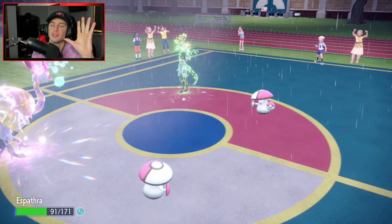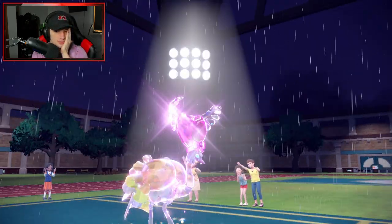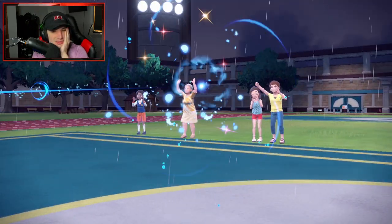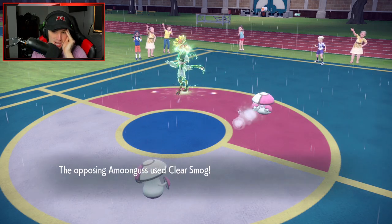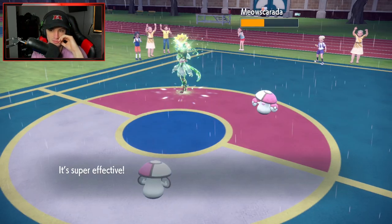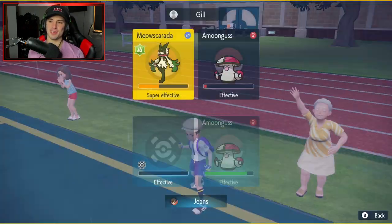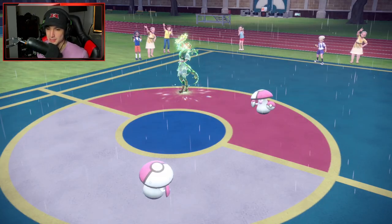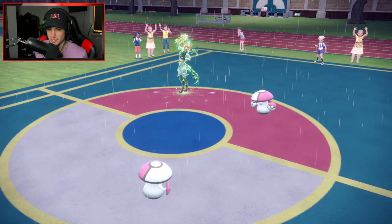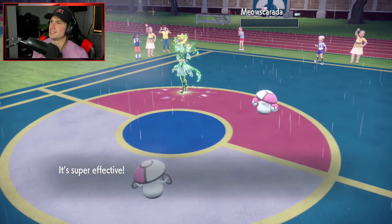Pollen Puff goes off and Clear Smog comes in - it was soaked pretty well. Pollen Puff should chunk up some nice damage. What should we do? I feel like we have to keep targeting Meowscarada since Amoongus isn't going to do too much to us. Rage Powder - that's fine since we can take out Amoongus here. How much damage is Meowscarada going to do? We can eat up another Sucker Punch. And we're not affected by Rage Powder - we're Grass type!